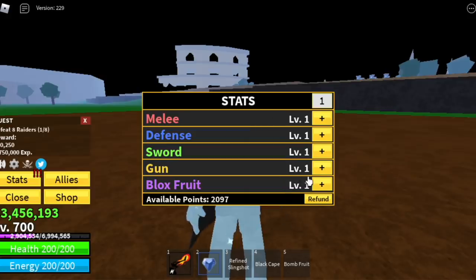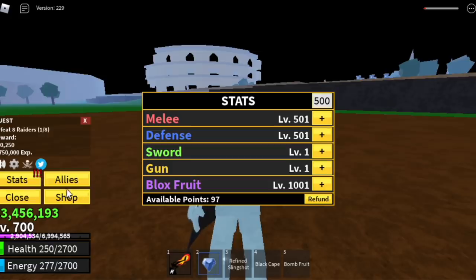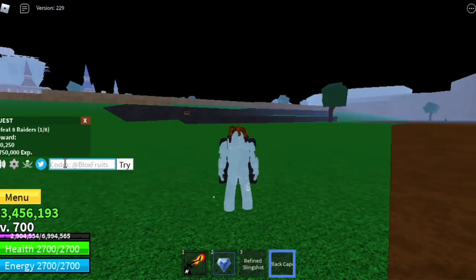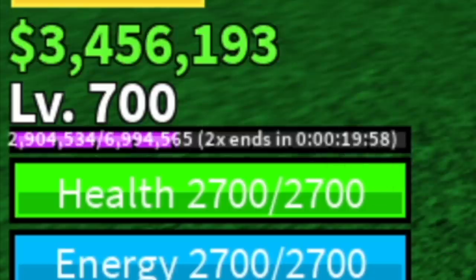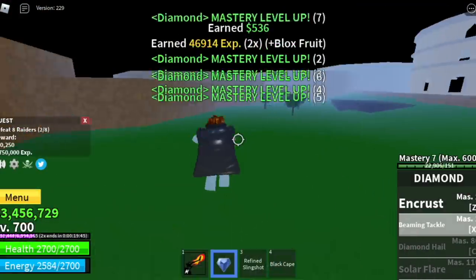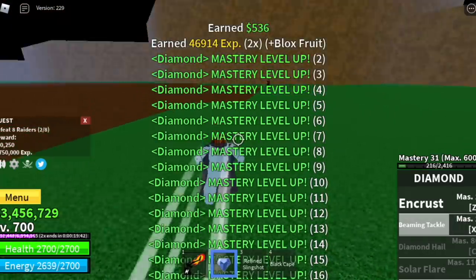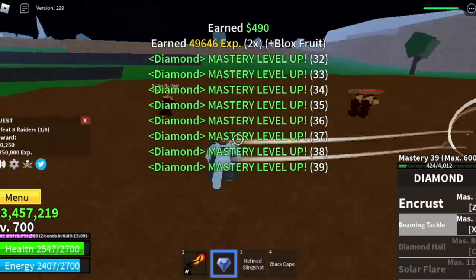I'm going to put most of the stats on the Blox fruit because we're going to showcase the Blox fruit and I want to see the damage. So we're going to make the most out of this code — 500 on melee and defense. One more code: it's a 2x, 20-minute experience code, Update 15. We're going to use it to help us level up fast. Even if you're luring, you still need to wait for the cooldown of the Beaming Tackle, which is really annoying. But we are leveling up our mastery.